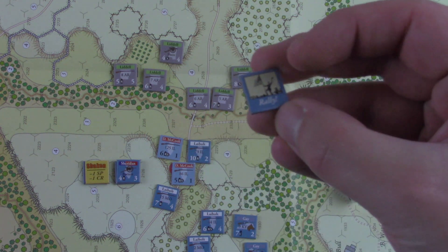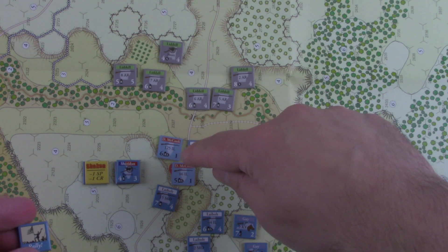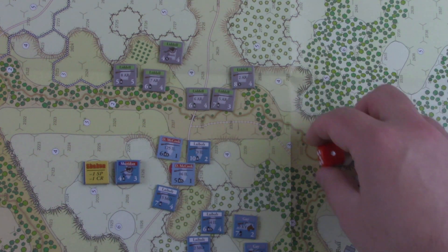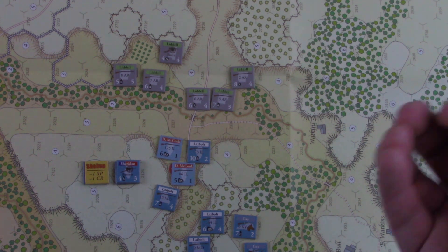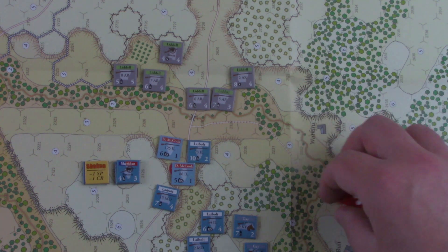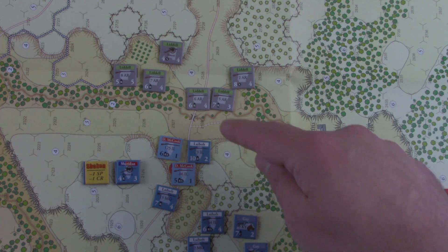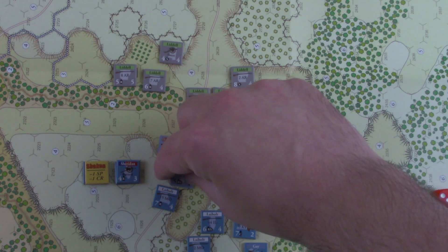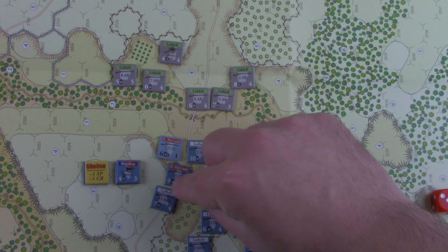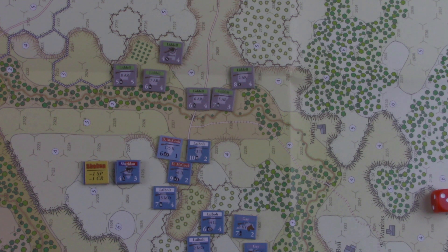So then we just pull our next one, and it's the Union Rally chip. We can play it or hold it, and what we're going to do is play it on this group here. We're going to try to rally them — we need a 3 or less, and we get it. Oh, they have to be at least 3 hexes away, so we'll choose this one instead, we'll keep the result and flip this one. One of the benefits of playing solo is you can kind of fix mistakes like that and not really have to clear it with anyone.